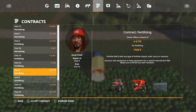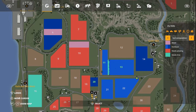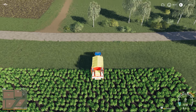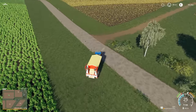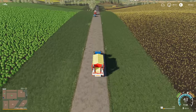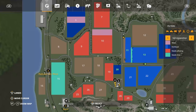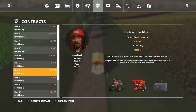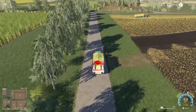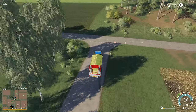Here's field 9 for 5,000. Let's accept the contract. I'll fill up a little bit more fertilizer and then I'll put a worker on it while we take care of the canola.